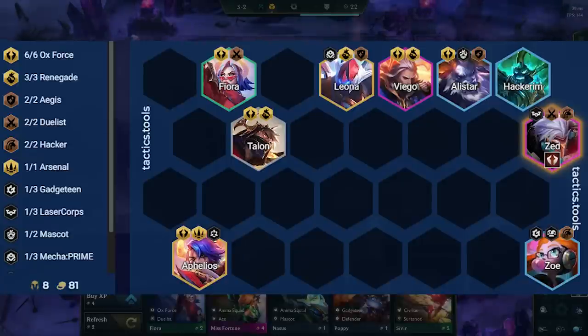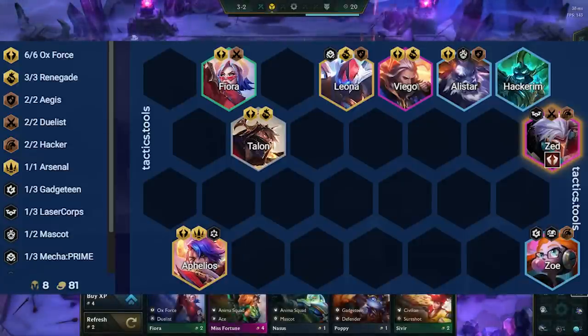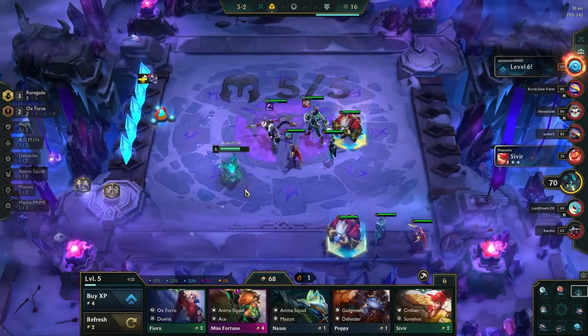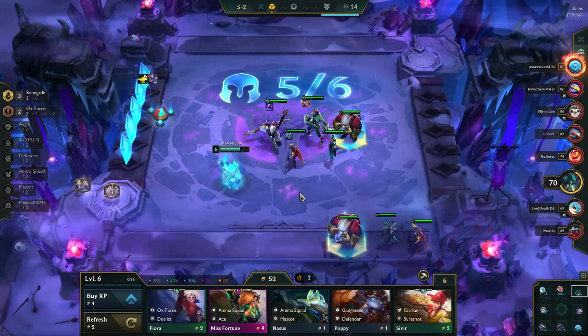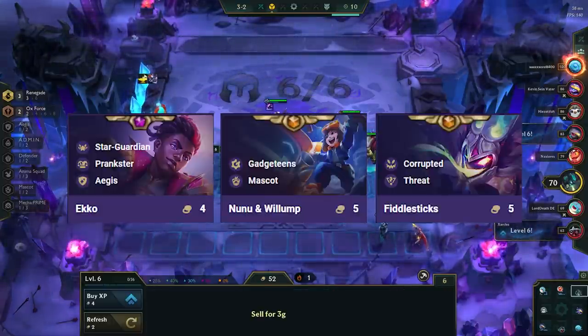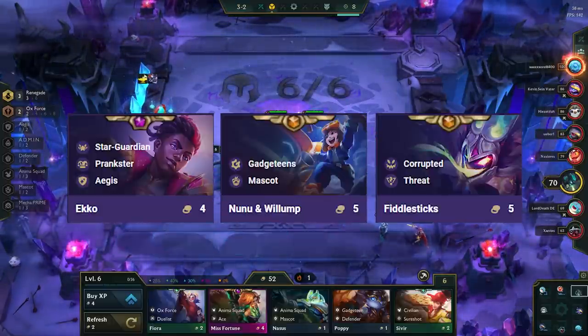Most of the time, your hero augment will be for a unit you already played on your board, but in cases where you have one for units like Vel'Koz, Rammus, Urgot, or another unit, you can generally just replace the flex unit — like Echo, Nunu, or Fiddlesticks — with the unit for your hero augment.